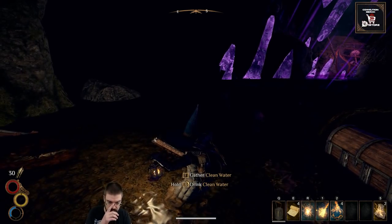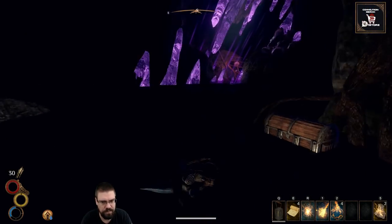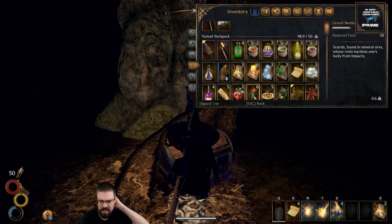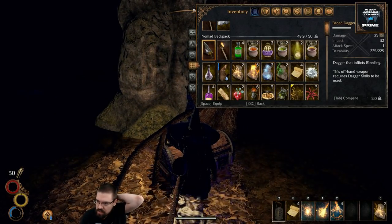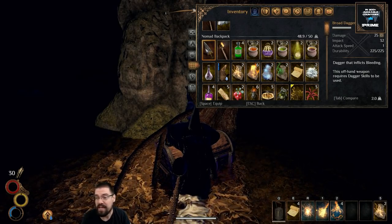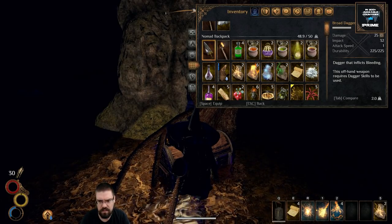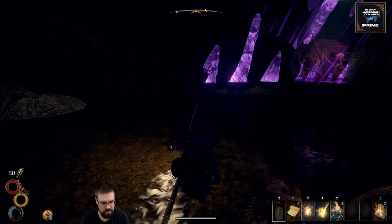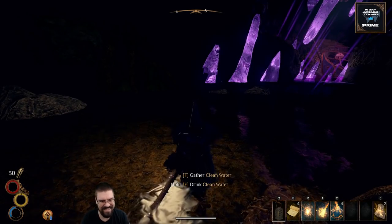Let's drink some clean water while we're here. We got everything in the chest. What else did we get in the chest? Oh, we got this — a dagger that inflicts bleeding. It's an offhand dagger weapon. That's really good. Let's fill this up over here. Gather. Does that fill it up completely? It does. That's convenient.